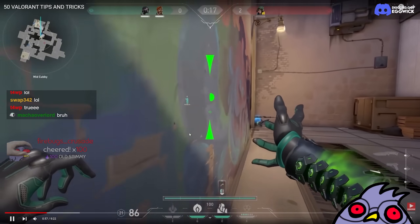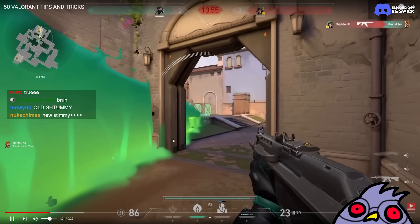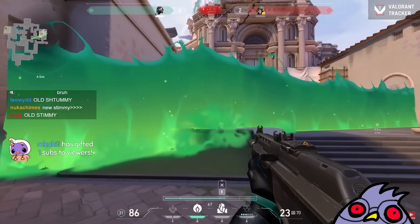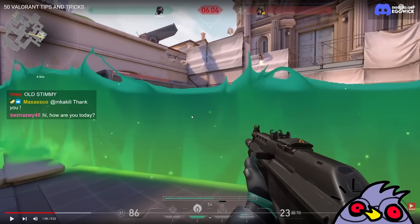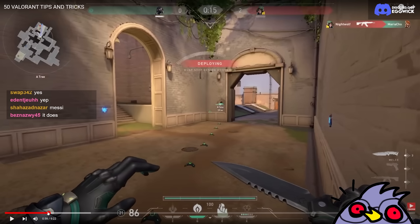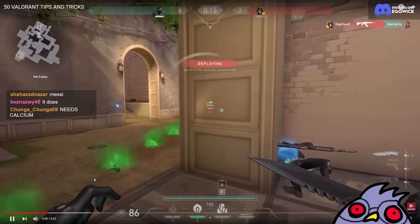If you play on the defending side with Viper, try to save your wall for the retake. Your wall is really helpful if you want to retake the site. Is this Old Viper too? Also, you decide when you put your wall down. Something looks wrong with this wall — it looks really short. Oh yeah, he aimed it lower, it's not at full height. Try to save your wall for the retake — put it down early so you can kill the enemy easy peasy.